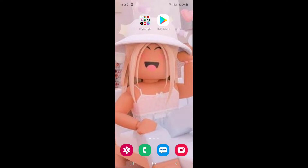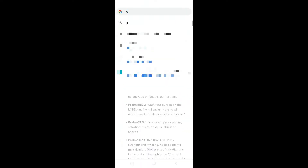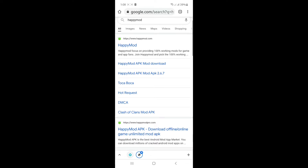Now we will go to Google or Chrome. Then search Happy Mod — happymod.com. Press on the first link.